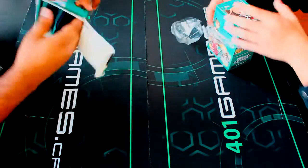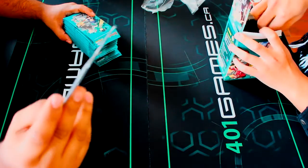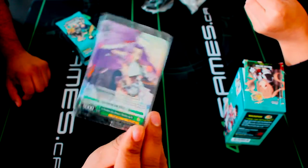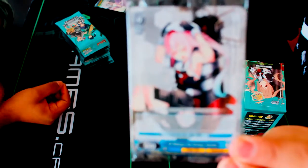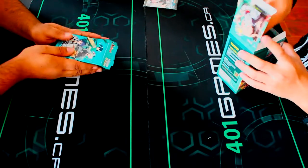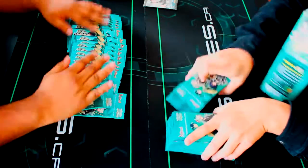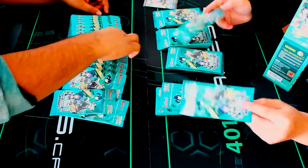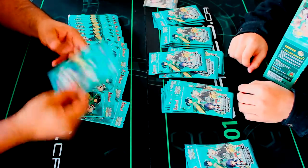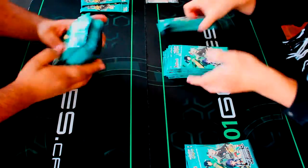Every box comes with 20 packs and a promo card. I got Harusame - these names are going to be so butchered today. Wilmer got the other promo. We also traded two packs with each other. These are my free S-Stars and Signs cards. Let's get this on with.